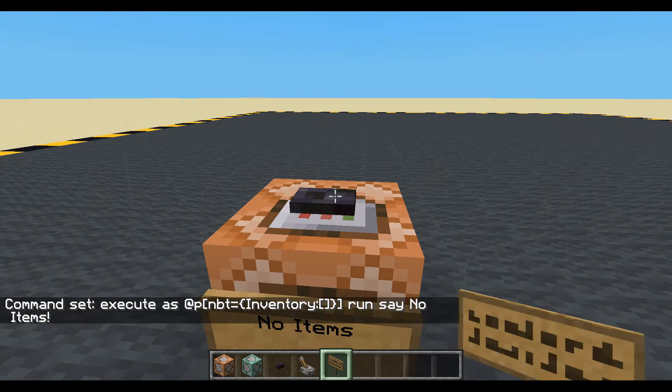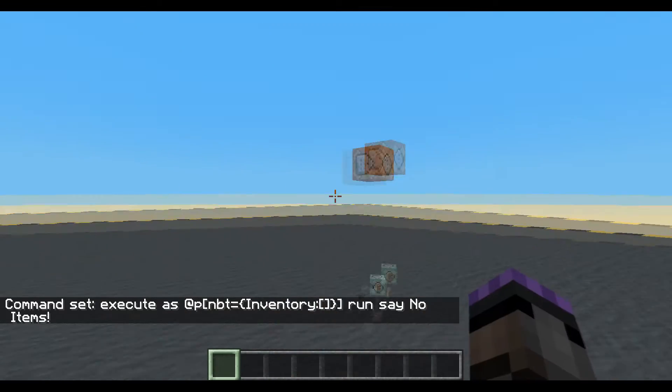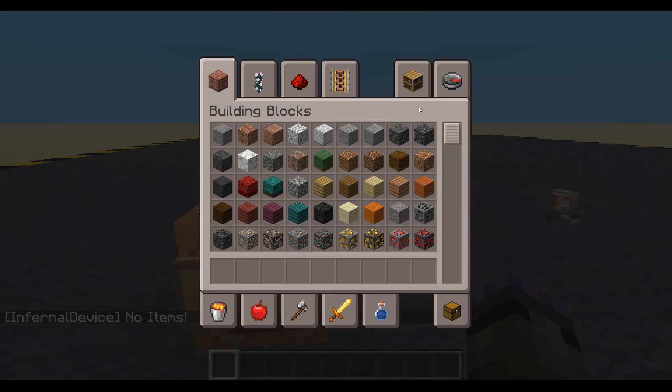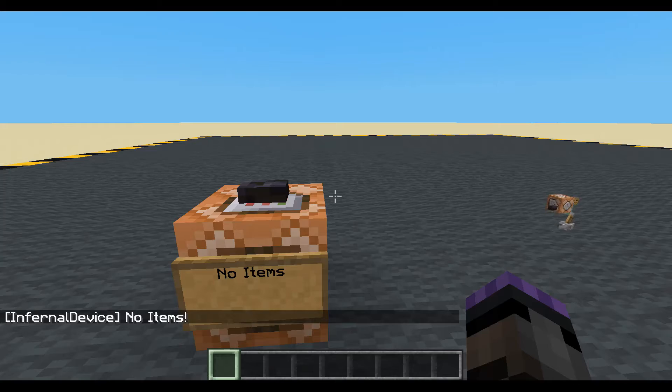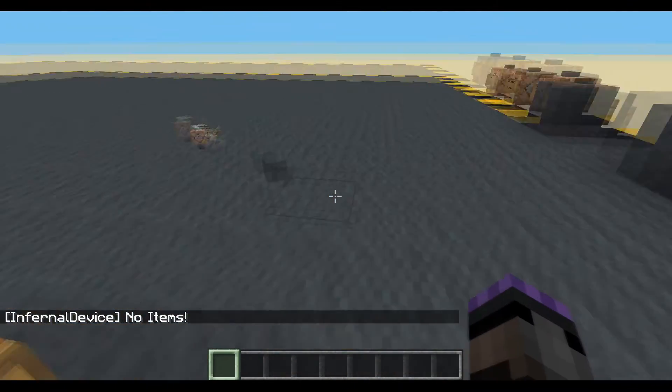Now it's not saying anything — I do have items. Let's get rid of those. Now it's saying I've got no items. Is that correct? It is correct, I have no items. Pick an item up — doesn't work. Throw the item away — it works. Cool.